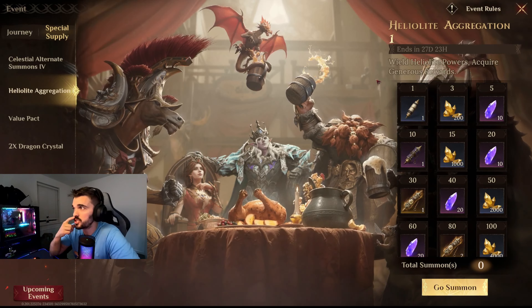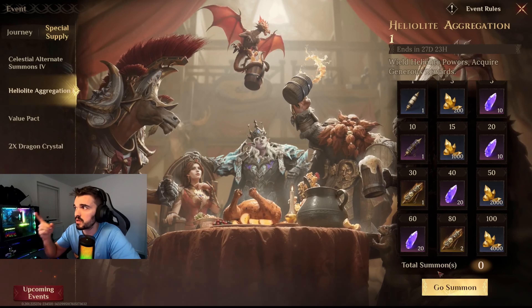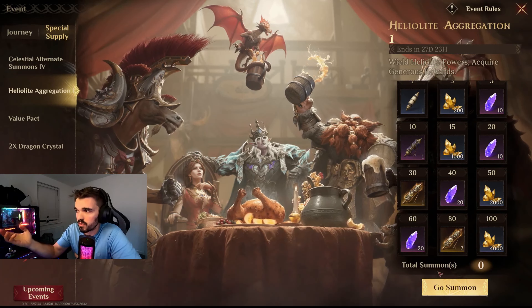So 1am, new event, new content, let's check this out. So Heliolite Aggregation — the more summons you do for the Heliolite Aggregation, the more rewards you'll get.